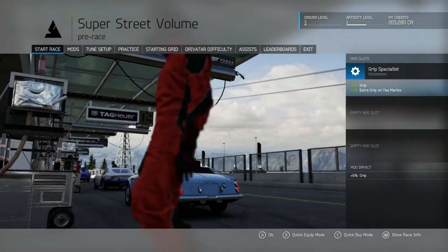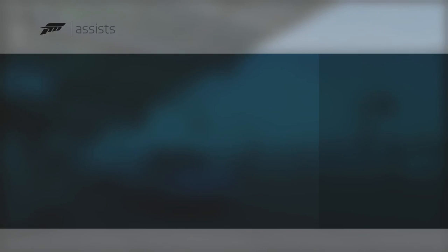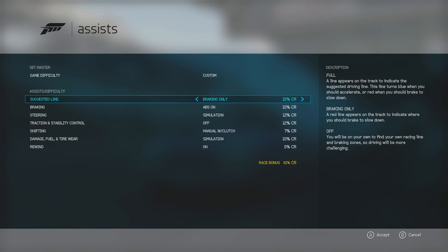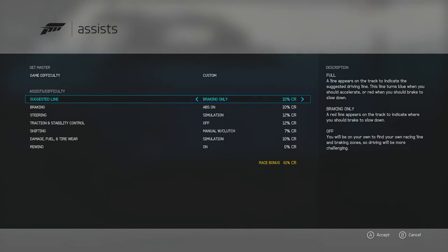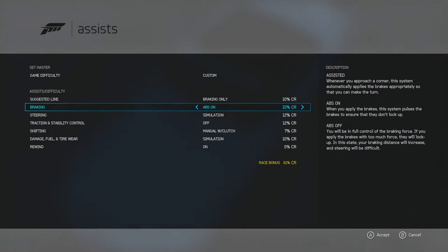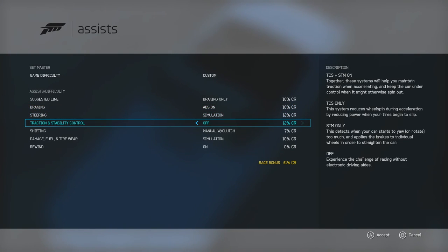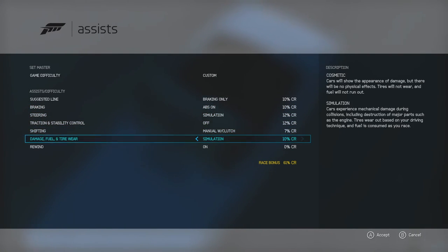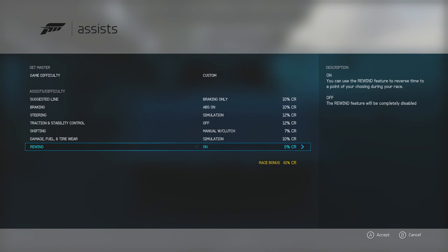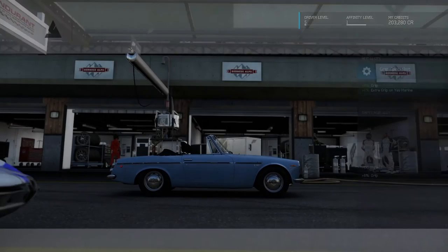All right, assists — here we go. Right now I have the braking line on just because I'm still getting used to the game and the cars. Eventually I will turn it off because I like having the brake line there, but it just makes it so much easier — you know exactly when to brake. I've noticed you're just so much faster with the brake line on. ABS — yeah, I have that on for now. Steering simulation, traction control off, manual clutch, tire wear simulation. Rewind is on.